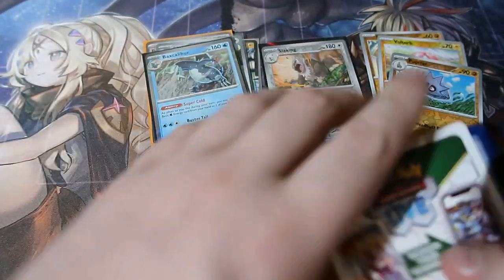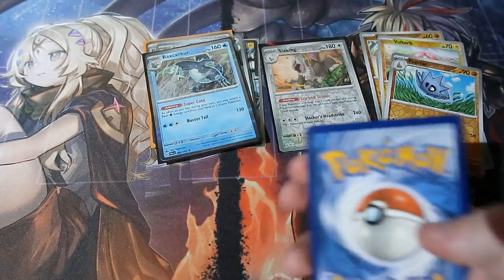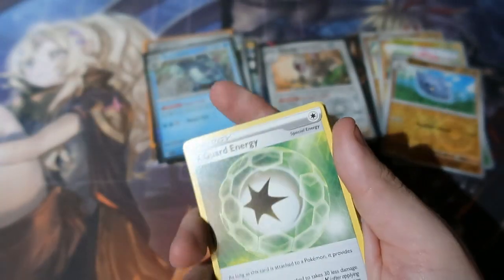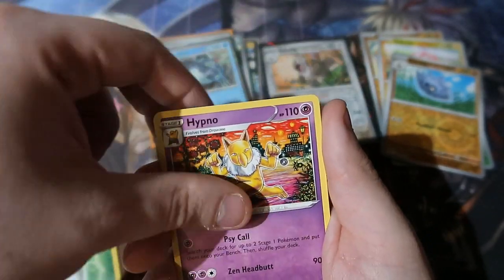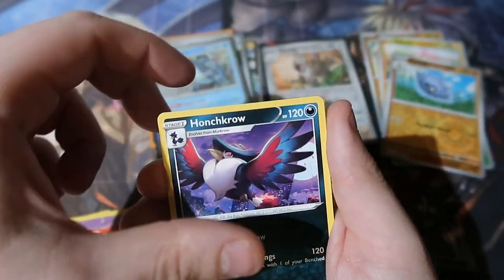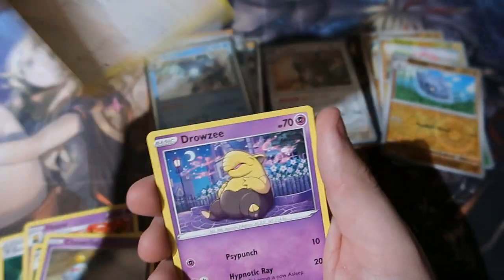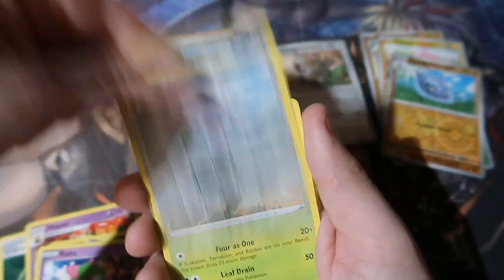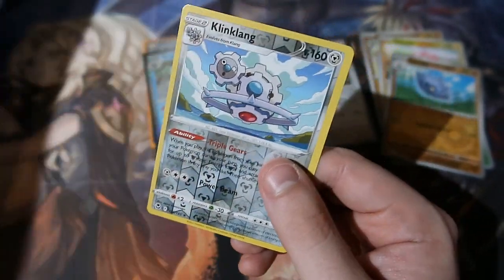Final pack, people. This tin has already beaten the last one, so this could just be pure gravy. We got Guard Energy, Pheromosa, Hypno, Murkrow, Chimchar, Binacle, Drowzee, Spinarak, Rolycoly, Klang, and an Avalugg reverse rare as well — that's quite cool.